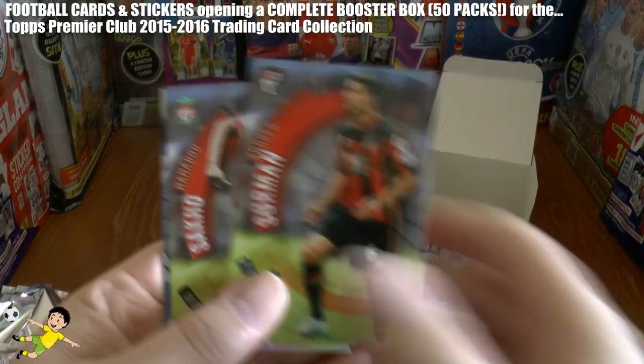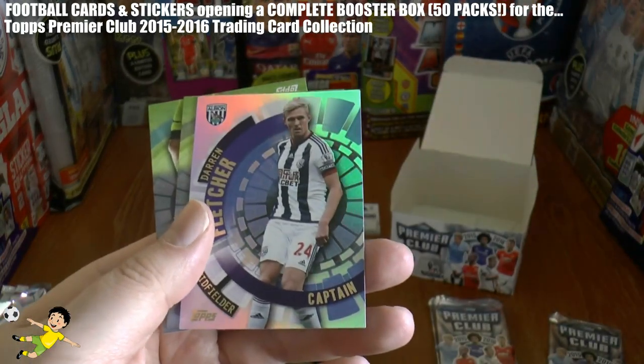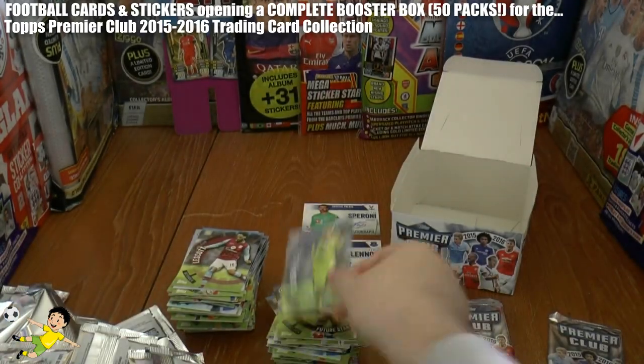We've got Sermon, Sacco, Darren Fletcher — now Captain of West Bromwich Albion — Federico Fernandez, and Kasper Schmeichel.